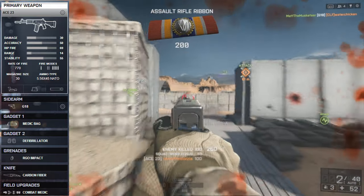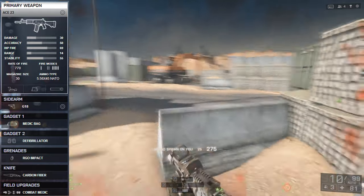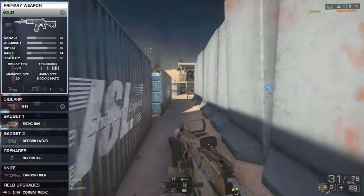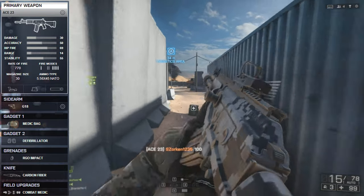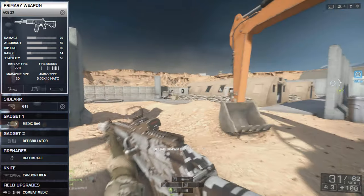I always recommend taking the laser/light combo — why not take two accessories when you're given the opportunity? The flashlight will give you the chance to blind your opponents momentarily, giving you those few seconds to get those all-important first shots on target. The laser increases hip-fire accuracy, so when you're running and gunning at close range you want your shots as accurate as possible when firing from the hip.